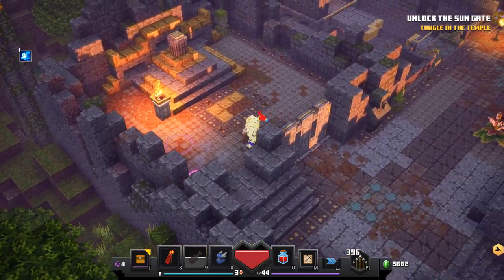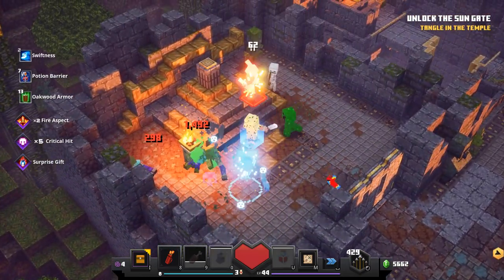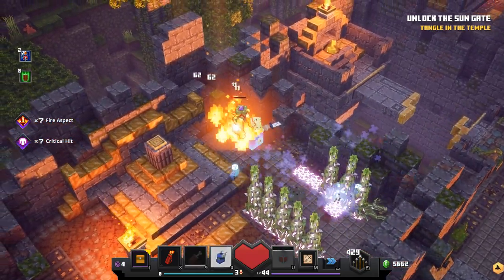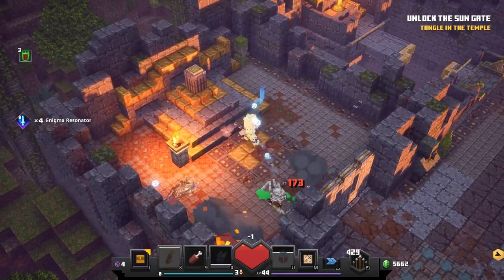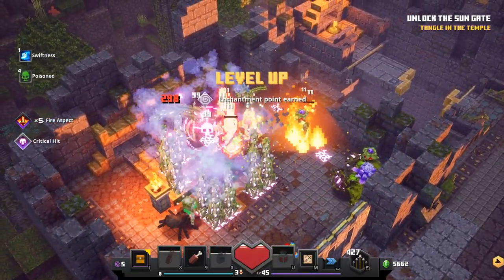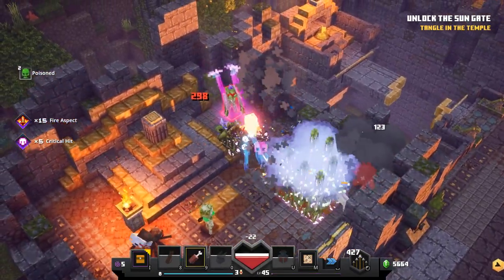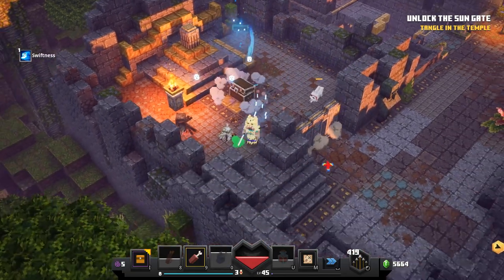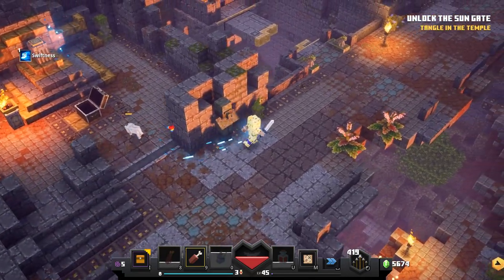We got the shadow brew which is great but the armor is more important right now. Here we go again - they're sort of just standing there because of the shadow brew. Level 45! We're in a bit of trouble here - get rid of the big guy first in such a small room. There we go - another chest for us as well. We press that button so now we've got to go into the other room and do the same thing.